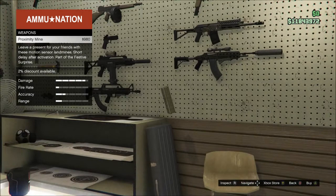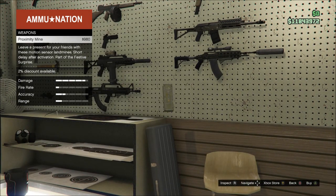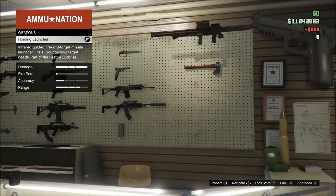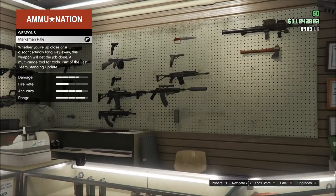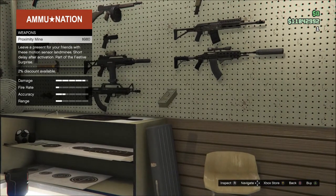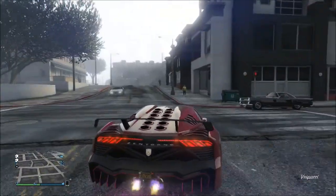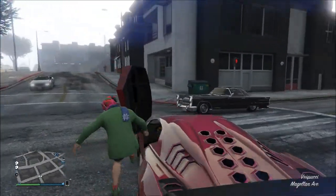We're also going to get a proximity mine, listed for just under $1,000. These are kind of expensive, so I'm only going to buy one for the demonstration. I don't see any more new weapons for the festive DLC, but it's more than I thought we were going to get for this holiday themed DLC. Very generous of Rockstar.